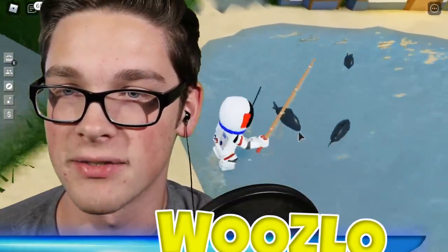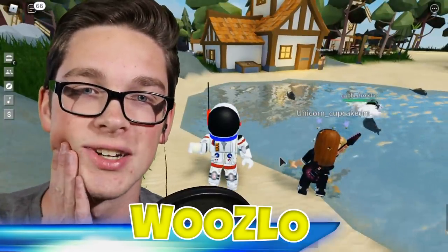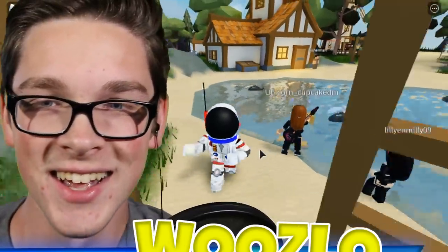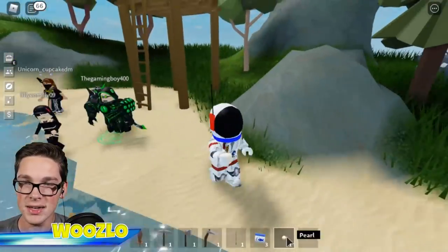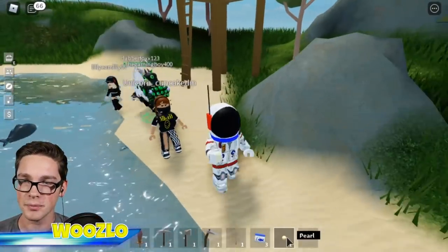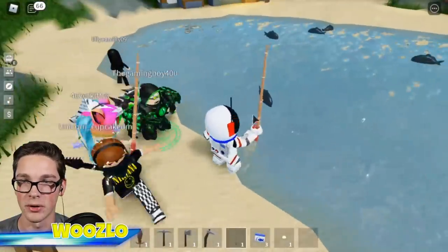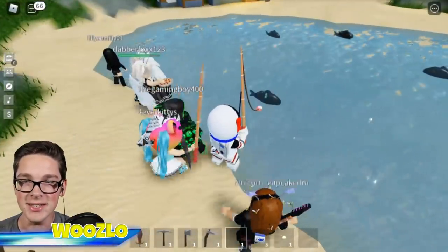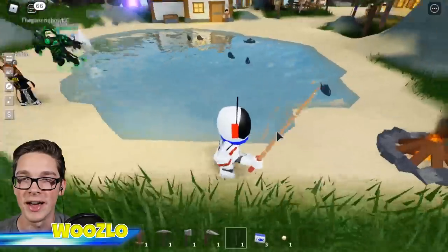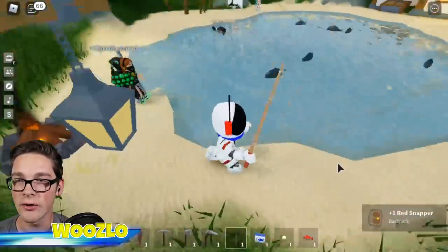Fishing's actually kind of hard in this game. Oh, I got a pearl! Wait a second — that's not a fish. What do I do with a pearl? I think this is probably to make stuff in the future, so we're just going to hold onto the pearl. Look, somebody else is fishing! We can't all fish in the same area — we got to spread out. I got a red snapper!